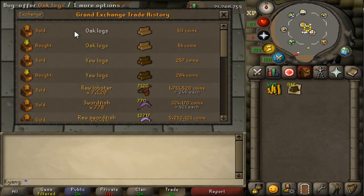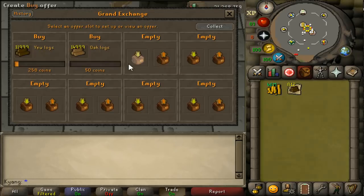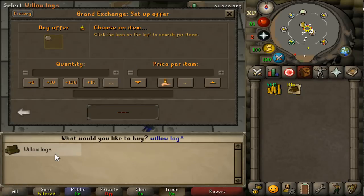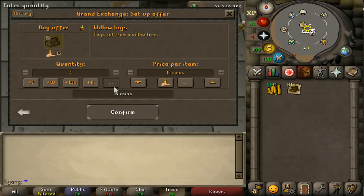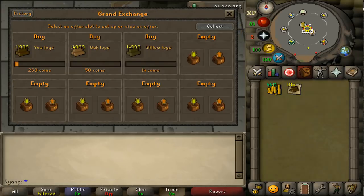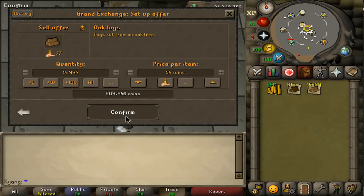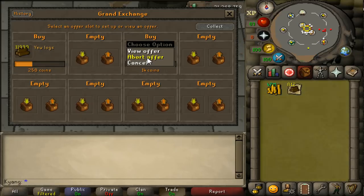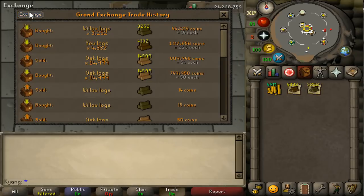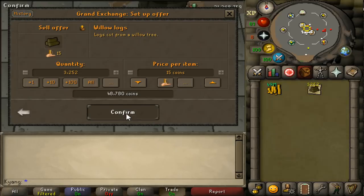My next item would be logs. Logs are a great flip. U logs you can buy 11,000 every four hours; maple logs, willow logs, and oak logs you can buy 15,000 every four hours. Maple and willow logs usually have a 1 GP margin and buy and sell pretty fast — that'd be a quick 15K. U logs usually have about a 10 GP margin, so that's an easy 100K plus. Oak logs, because of oak planks, you never know what the price could be, but they usually have about a 1 to 10 GP margin and you can make an easy 100K flipping them. I would highly suggest you flip logs because you don't have that many choices in free-to-play, and these don't take as long as most other free-to-play items.